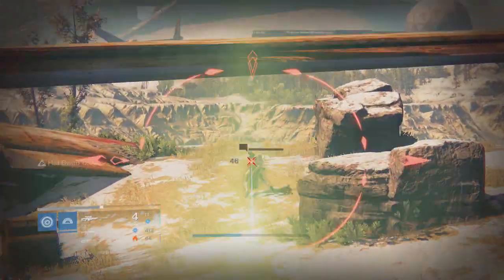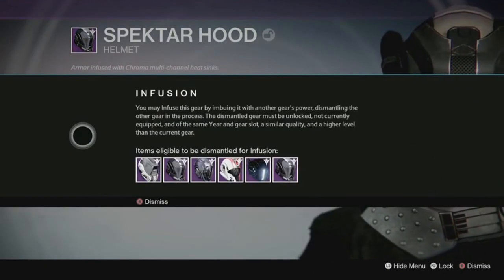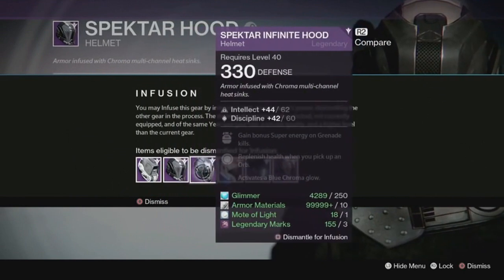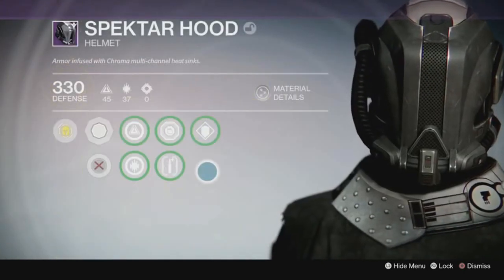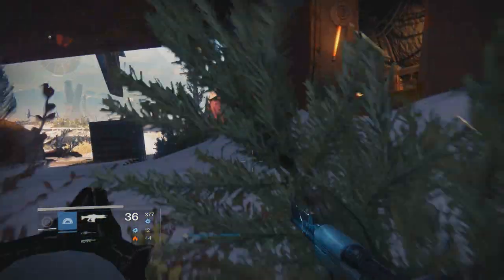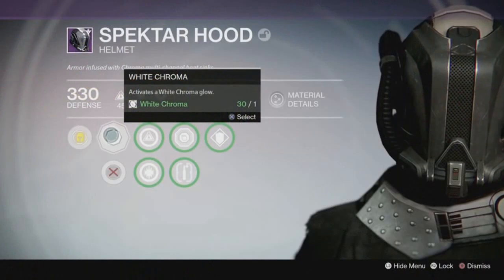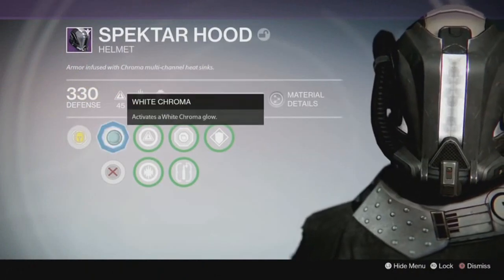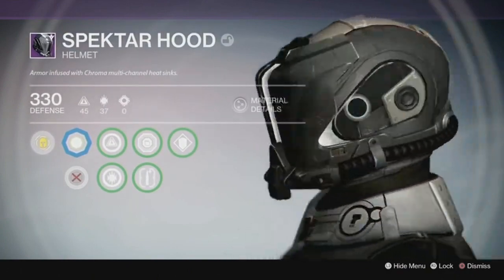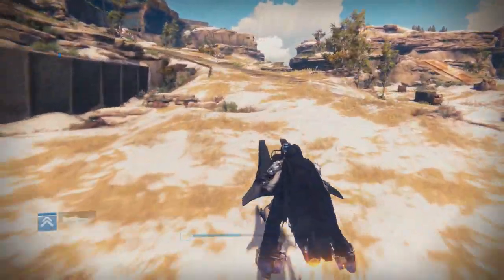One of my personal favorite changes coming is the way Infusion works. Now it will make the item's light that you are infusing the same as the item that you are using as Infusion Fuel's light — that sentence is very close to making zero sense, but it's kind of difficult to explain with words. Another really awesome addition is Chroma Customization. There are new cosmetic gear sets which will change color depending on what color of Chroma Ring you are using — a very welcome addition that makes Destiny feel more like an MMORPG than ever before.